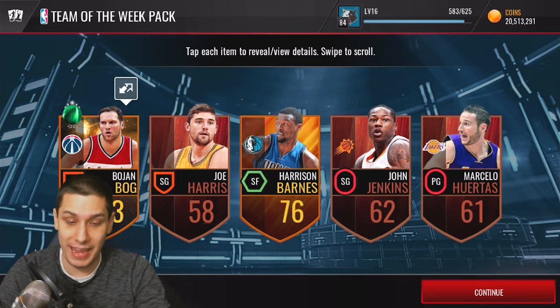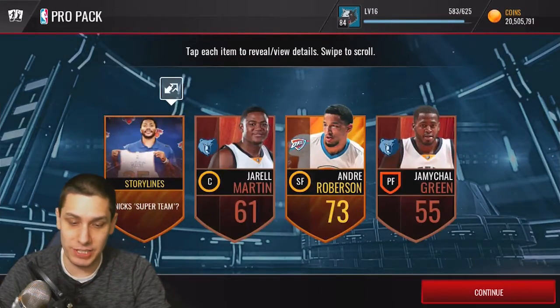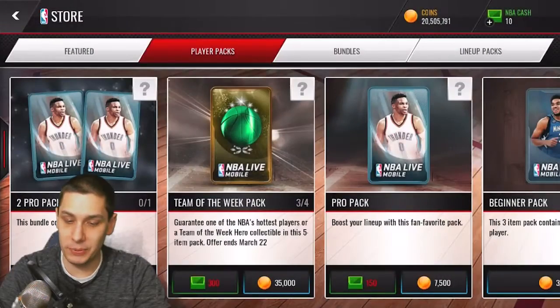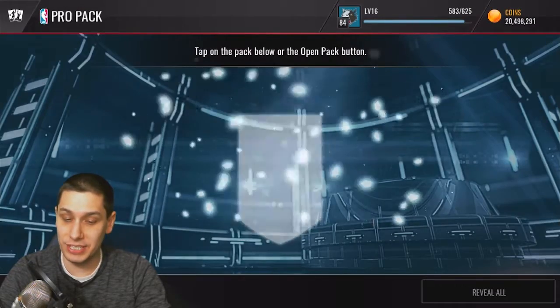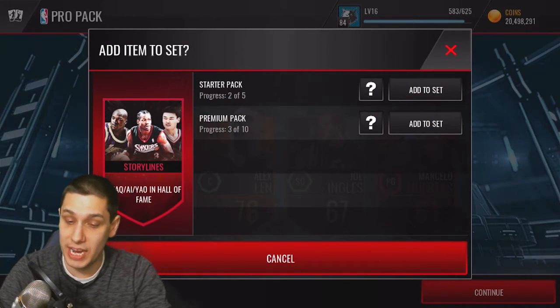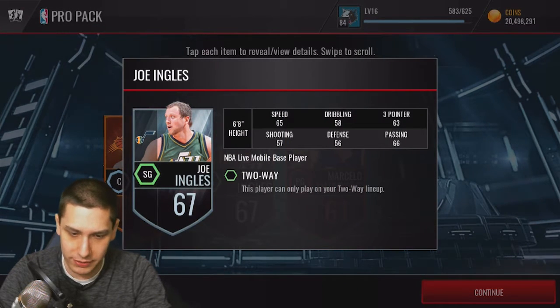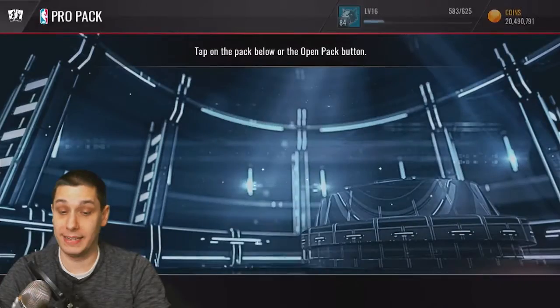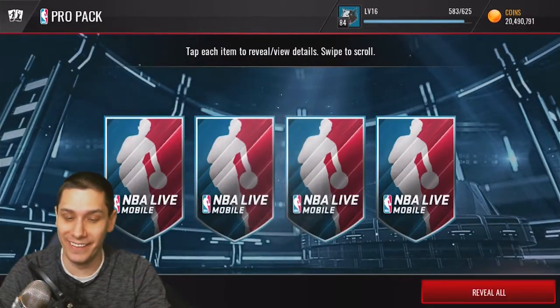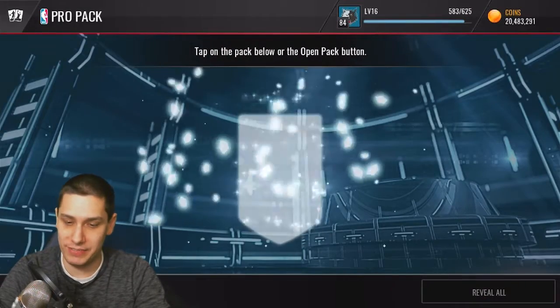These pro packs are some trash. Oh man, we missed again on the LeBron. 83 overall is our best in that pack — really not anything spectacular, unfortunately. We just need to pull something beastly — just one beast pull in NBA Mobile. By the way, I am still working on those videos with Chase that I was talking about the other day. We are certainly going to be working on those. Joe Ingles — dude, you look like you're about 100 years old, straight up old man status. Jordan Clarkson. We're definitely missing so far; we haven't really hit even an elite, unfortunately.